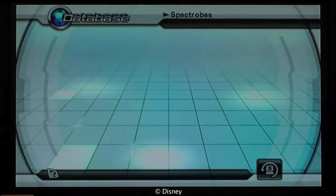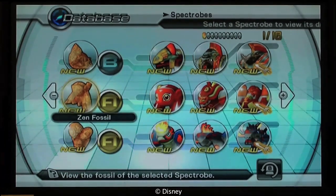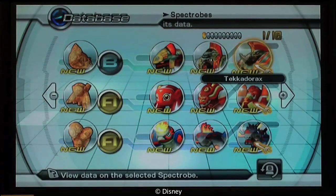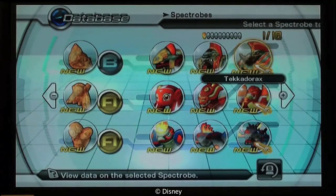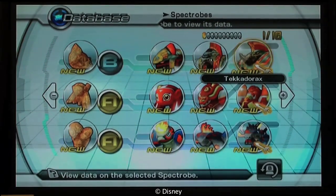So we're just going to go in here and here you go. Pretty much you have to find a child form or a fossil for every single species of Spectrobes in the game and raise each one all the way up to its evolved form. You don't necessarily have to have them in your inventory — as long as you've raised or evolved them at least once, it will fill in your database.